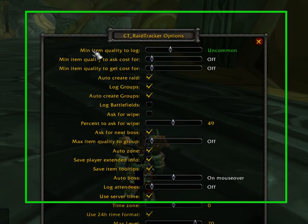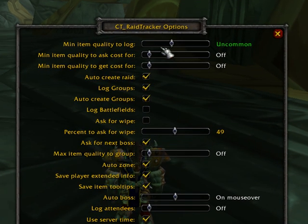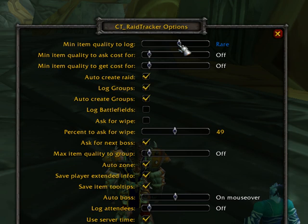The first is the minimum item quality to log. This is really just your preference. If you set it to uncommon, it'll log uncommon. If you set it to rare, it logs only rares and up to artifacts. A lot of guilds will set this to rare so that greens don't get caught, but blues do.